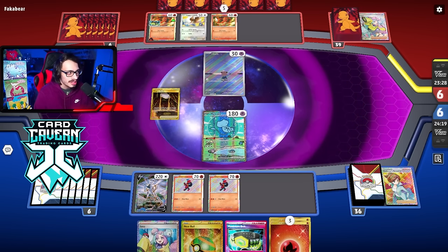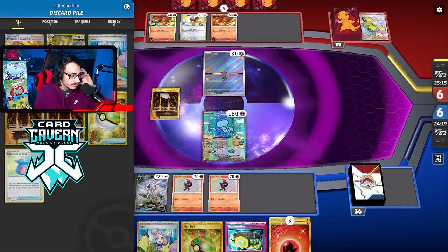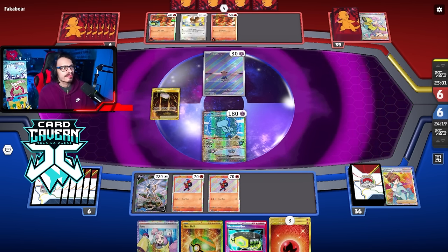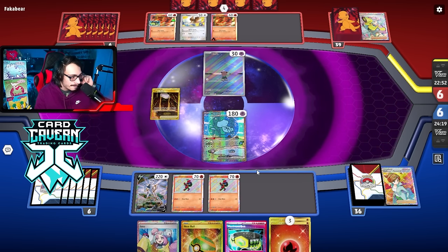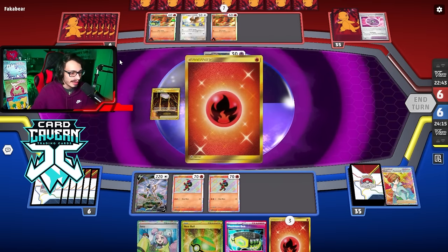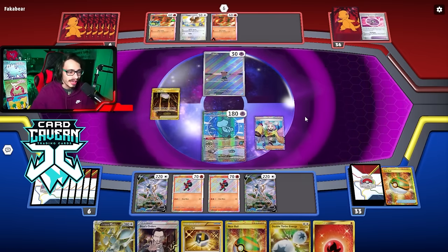That was a good Iono because now I lost my ability to make my basin plays. We do the Iono back which is nice — could have had a way worse hand. We need to be able to attack this turn. It's going to be Iono, but we can still get the attack off if we get Armor Rouge, Ultra Ball, fire energy, and Double Turbo — it's still possible. And there it is! We hit the combo — attach, Nest Ball, Ultra Ball for Armor Rouge, some nice synergy.